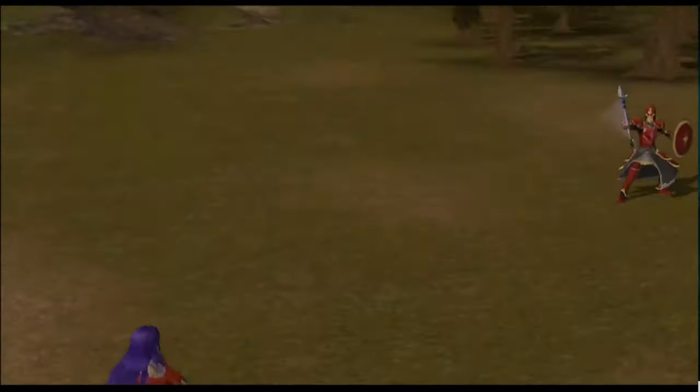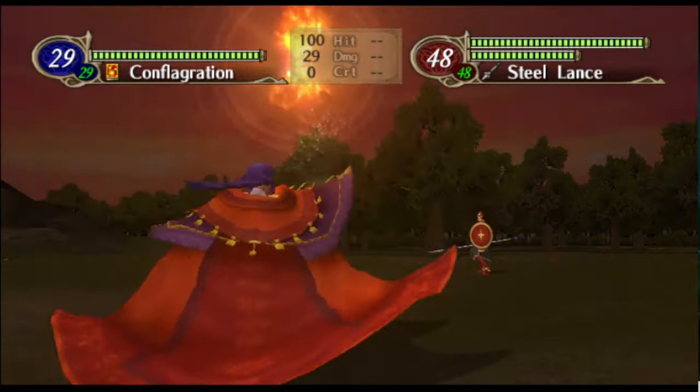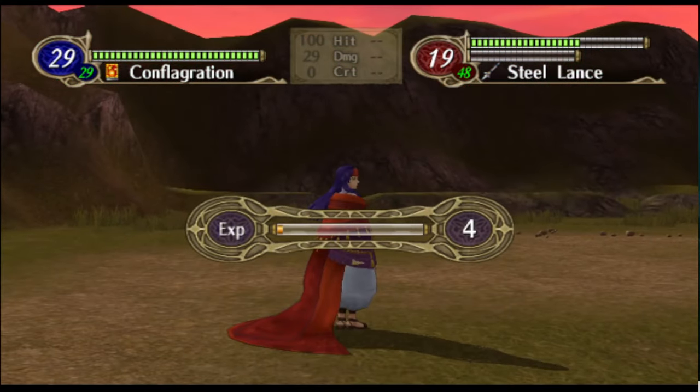Next up, we've got Conflagration — and once again these names are all subject to change. This one's from 3-8: the small chunks of lava that explode and damage the player, that's what you're seeing here.